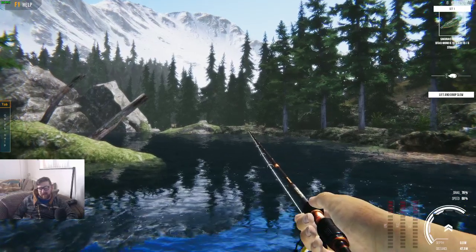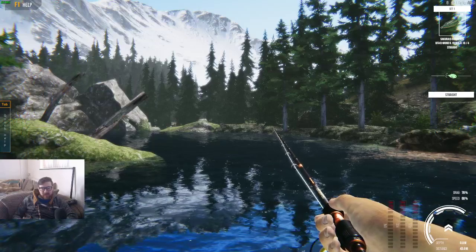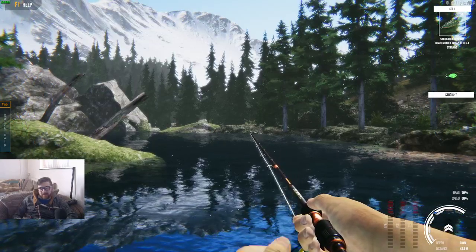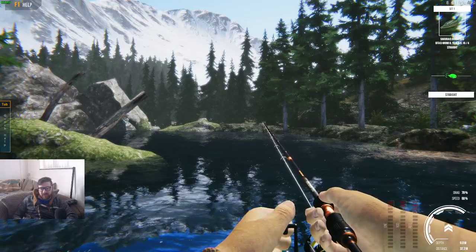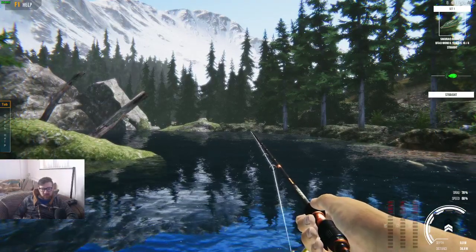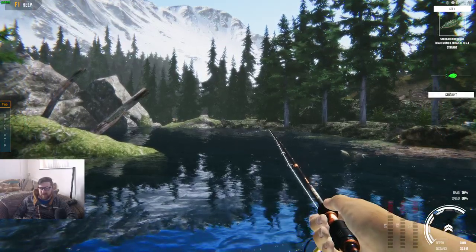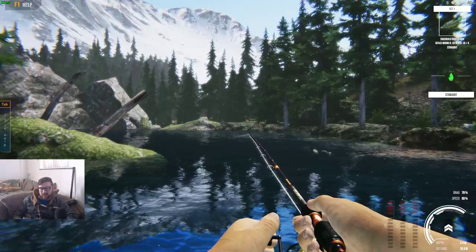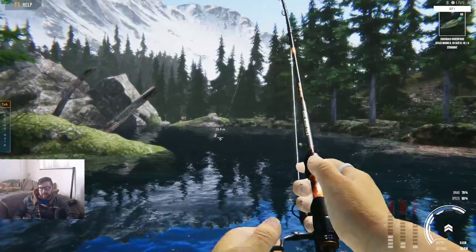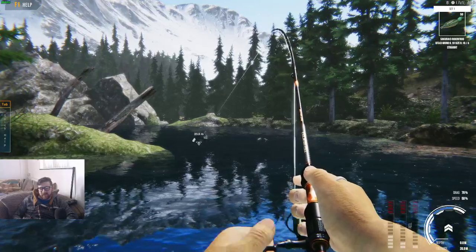I think by clicking the right button to put the bail arm over and then using the left button to cast — that should be the way it should be. But for some reason it puts the bail arm over and doesn't let you cast. It sounds a bit complicated but it's not as difficult as it seems. We've got a fish on! Hold that thought, I'll talk about casting in a sec.